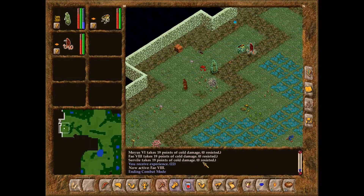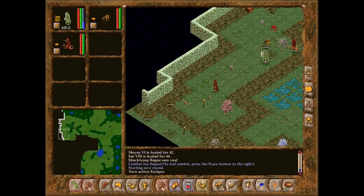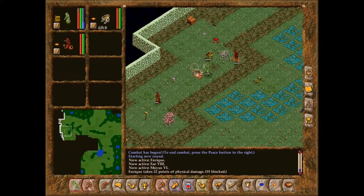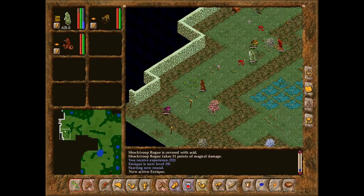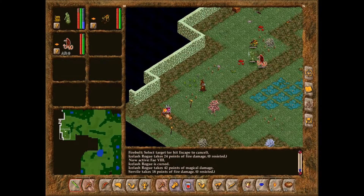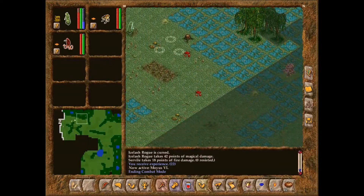So we're gonna have to keep our eyes open for abducted serviles, and if we can maybe avoid collateral damage, that would be great. That's the entrance. Alright, let them come to us maybe. Shock troop rogue — interesting. He leveled up at least. Kill that now. There we go. Let's try going around the south side — that'll probably be a bit easier.